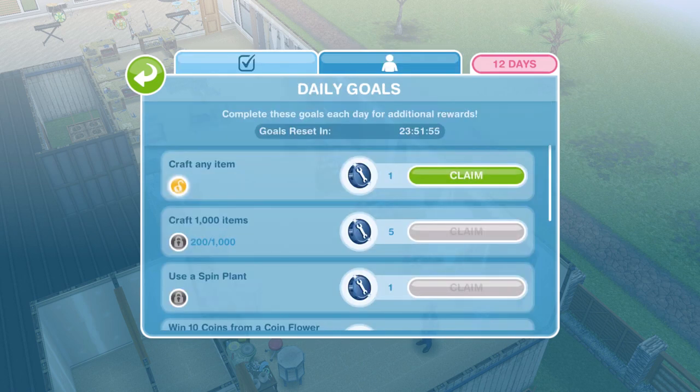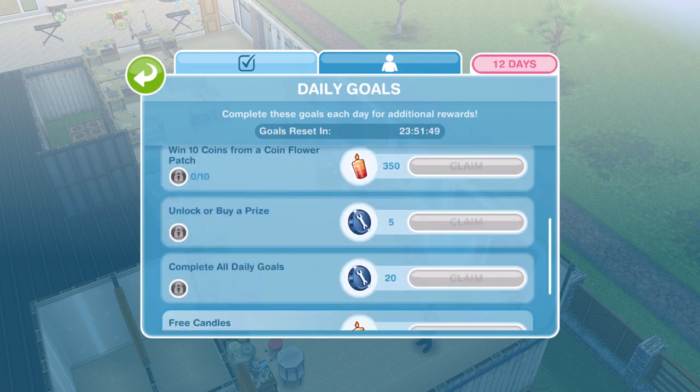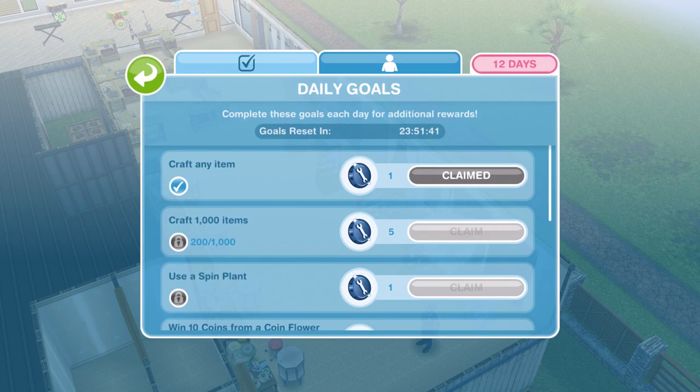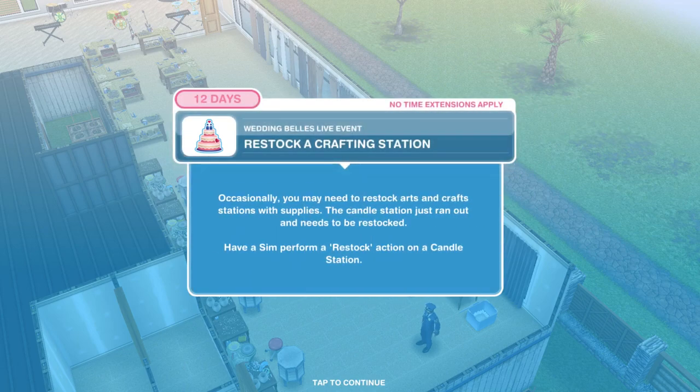We also have daily goals to complete, which really helps out — especially with constructor coins, because constructor coins always seem to be something I struggle with in these events. I never seem to have quite enough to finish it all off and always end up having to spend LP or SP on them. This tutorial will guide you through everything if you haven't done one of these events before — it's fairly simple and will help you out.